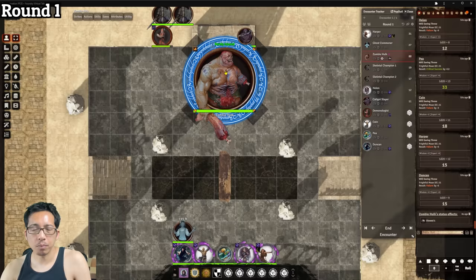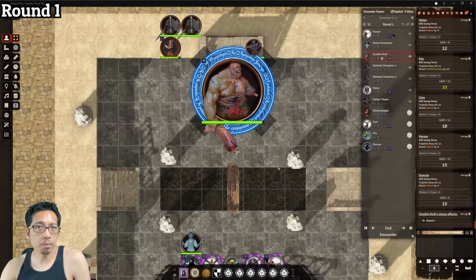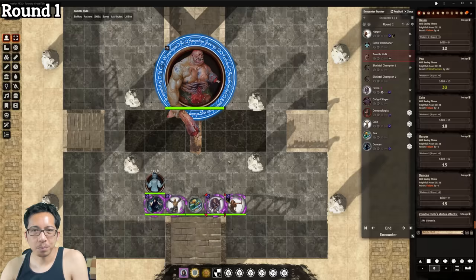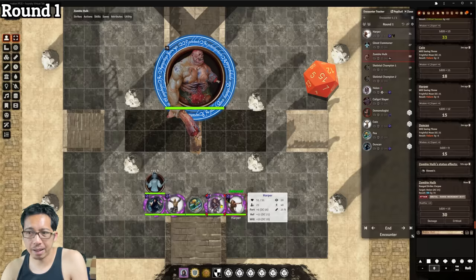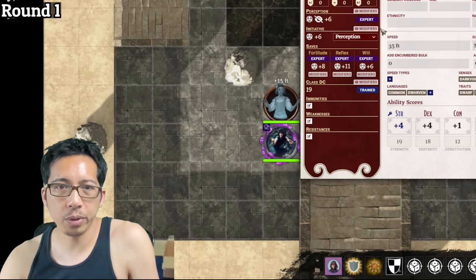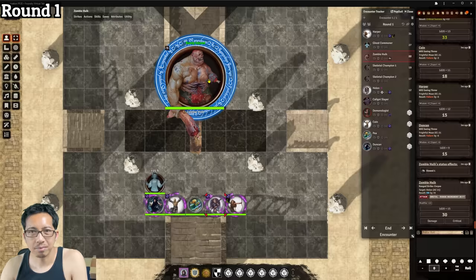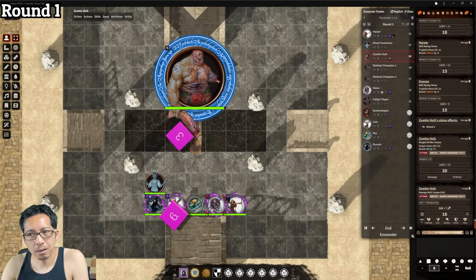The zombie hulk permanently has the Slowed 1 condition, meaning it only gets two actions per turn. It lumbers forward with one action, then hurls a corpse at Helen with a plus 15 bonus. That 30 hits — just one short of a crit. Her AC was lowered from 23 because of her frightened condition. It deals 16 bludgeoning damage to Helen.